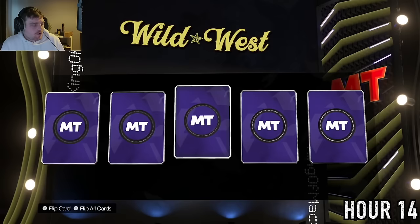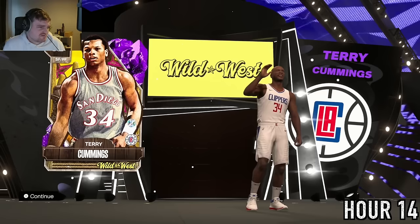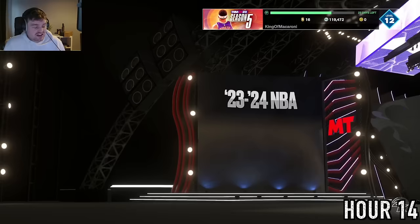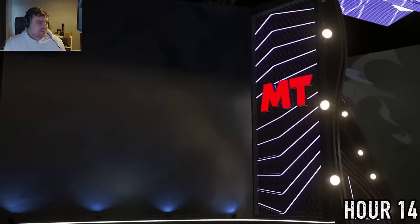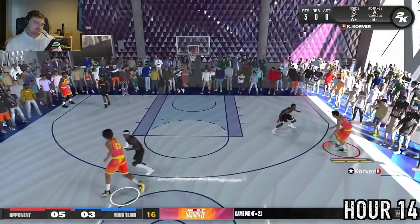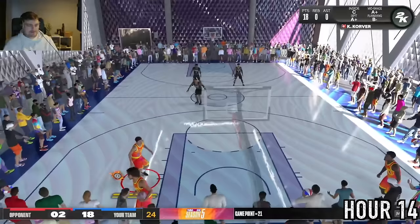I somehow have a Wild West Deluxe pack — genuinely no idea why. We open it and get Terry Cummings — had no idea he played for the Clippers, just thought of him as a Buck. From another pack we open we get miscellaneous players including Cam Thomas, Reggie Jackson, Tyus Jones. Then from TT Offline we get a Pink Diamond Steph Curry! I'll absolutely take that. We continue grinding — bored out of my mind — shooting contested threes with Kyle Korver and they go in eight out of ten times.